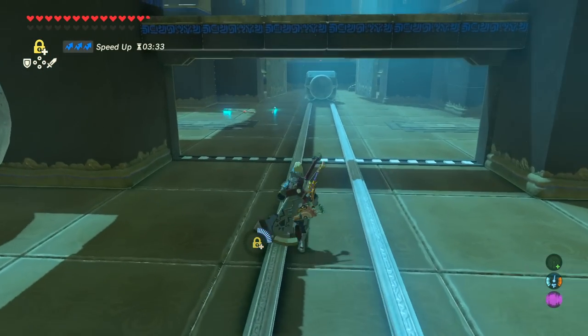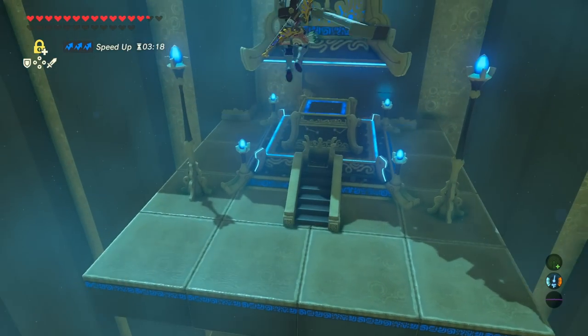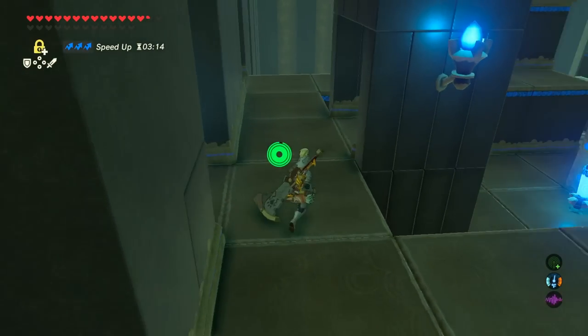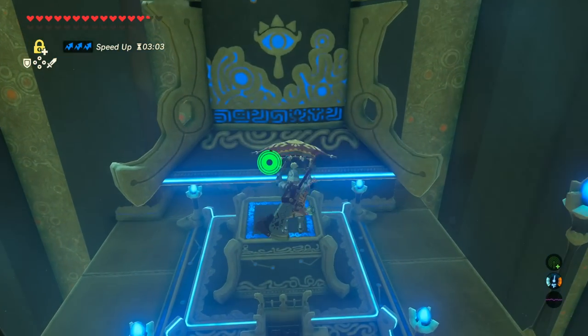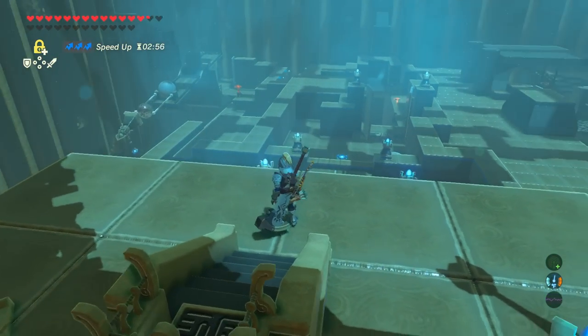For the last room, stand on the platform and hit the switch — it sends you flying up into the air. Float down behind the large pillar and grab the last chest of this shrine. Head back down, reset the switch, go flying in the air, and get your Shrine Orb. This was a big maze with a lot going on.